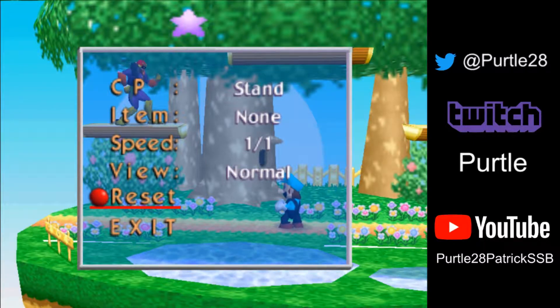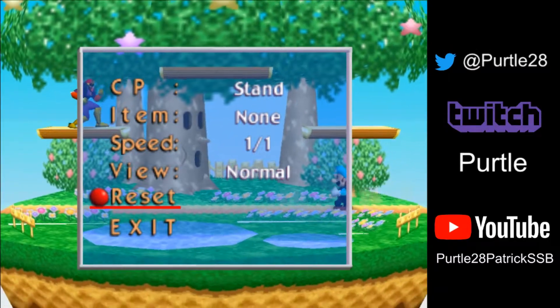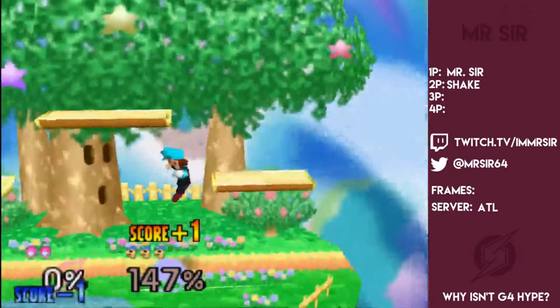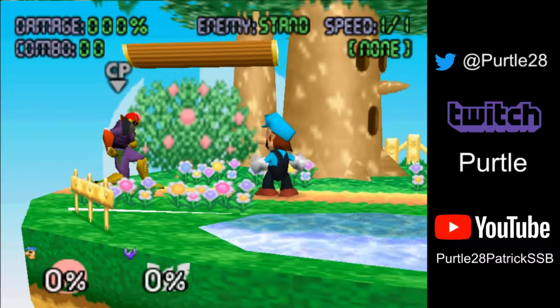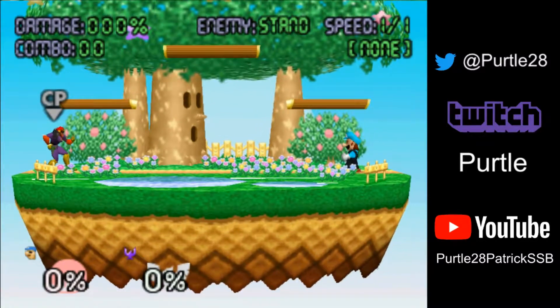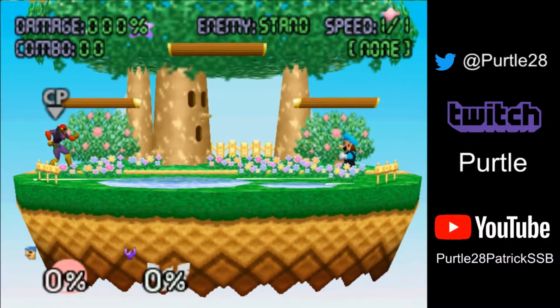Now we're going to get into more examples and somewhat realistic situations — more like examples of ways that you can do fireballs with edgeguarding. I'm first going to show a clip of myself doing one of the reverse fireballs against Mr. Sir from a long time ago. The thing about all of these situations is these aren't things you're going to want to do every single time. This is stuff where you'll often have to mix up your different kinds of edgeguards if you're playing a player that's going to adjust.